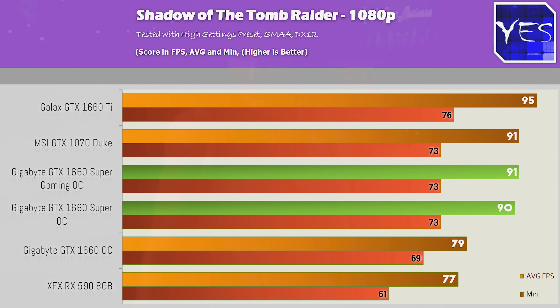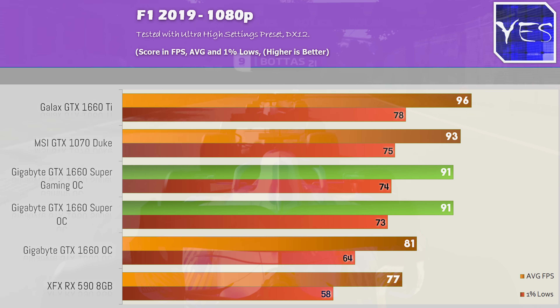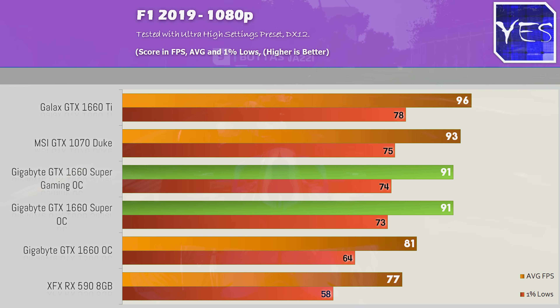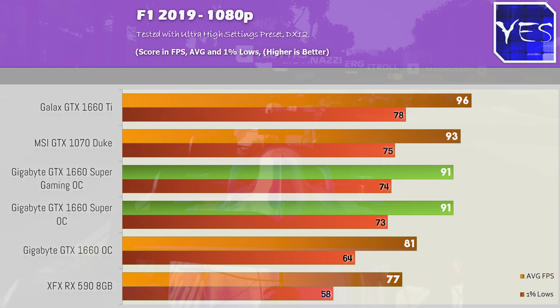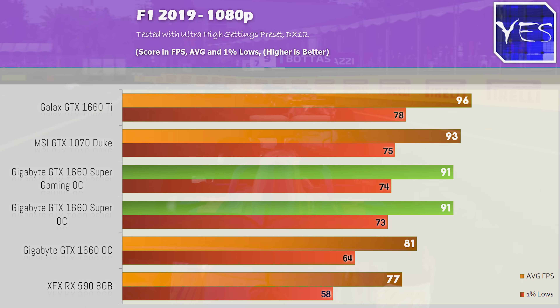We'll talk about that a bit later after moving through the rest of the benchmarks. We had Shadow of the Tomb Raider again kicking it hard for the Super — we tested this at 1080p high settings and it was pulling some really impressive numbers, especially for the money. Then the last benchmark is F1 2019 at Ultra settings, where yet again it's pulling well ahead of the 1660 and coming close to the Ti variant.